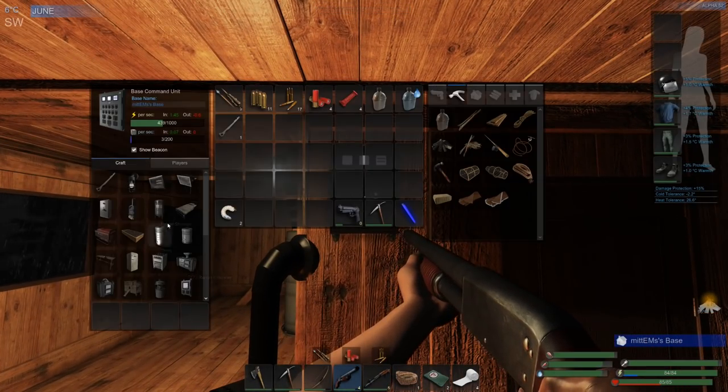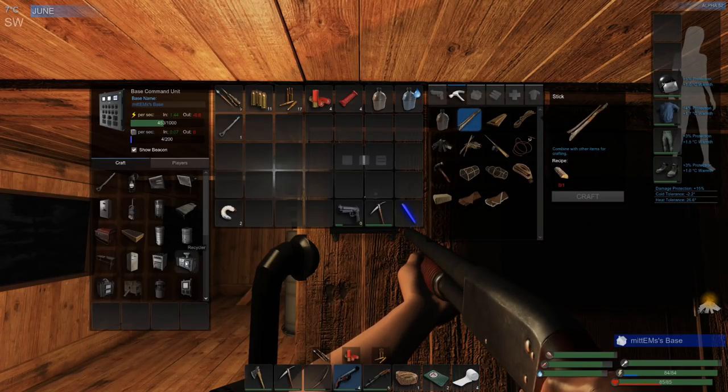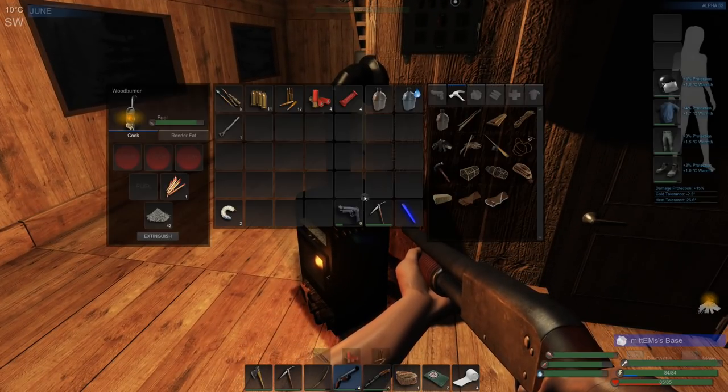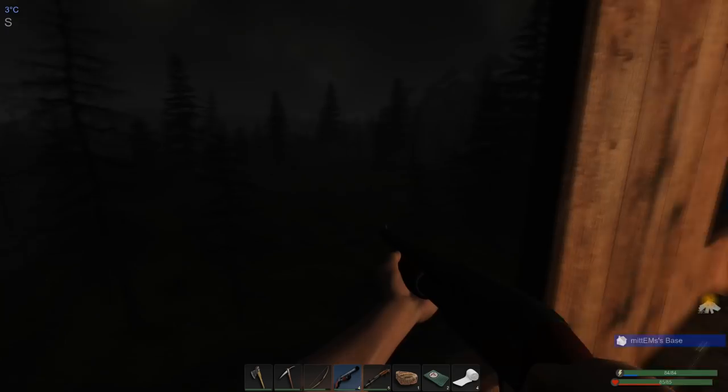I'm thinking of building the mass fabricator next. I don't normally bother with it since I rely on dumping wood and sticks into the recycler, but for those times when you just need 5-15 mass and don't want to waste items, switching on the mass fabricator will be really helpful. It just takes eight boards, a bit of scrap, and some electrical components. We'll wait for our mass to climb and get that built — it ought to save us a lot of time moving forward.